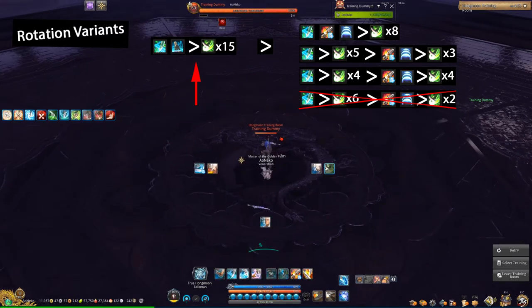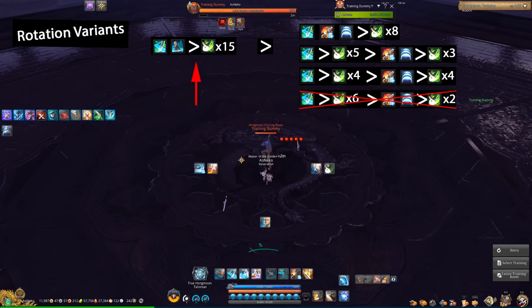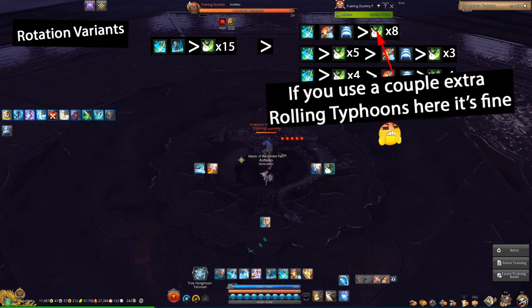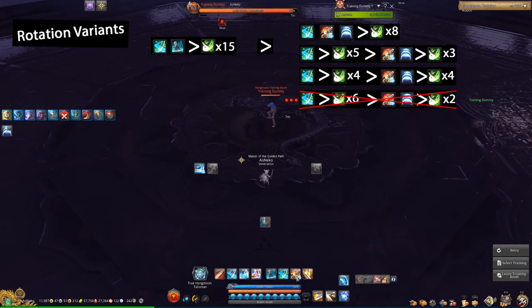To demonstrate some of those: X into 4 Rolling Typhoons — 1, 2, 3, 4 — then CV into 4 more — 1, 2, 3, 4. Or you can do XCV into 8 — 1, 2, 3, 4, 5, 6, 7, 8. Pretty much all of those work, so you can come up with your own as long as it works.